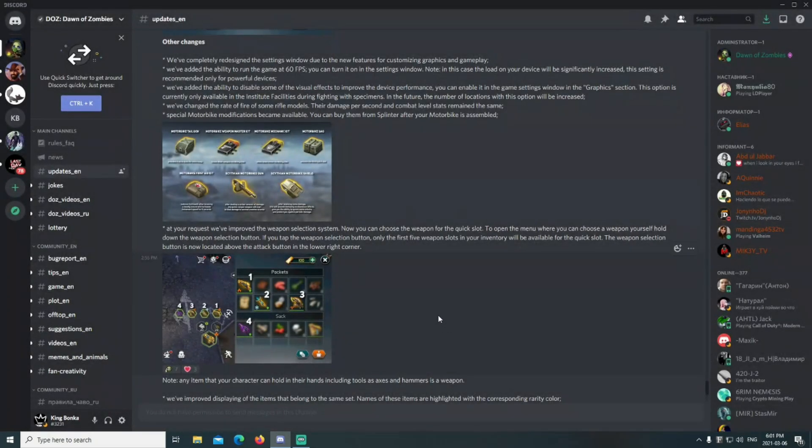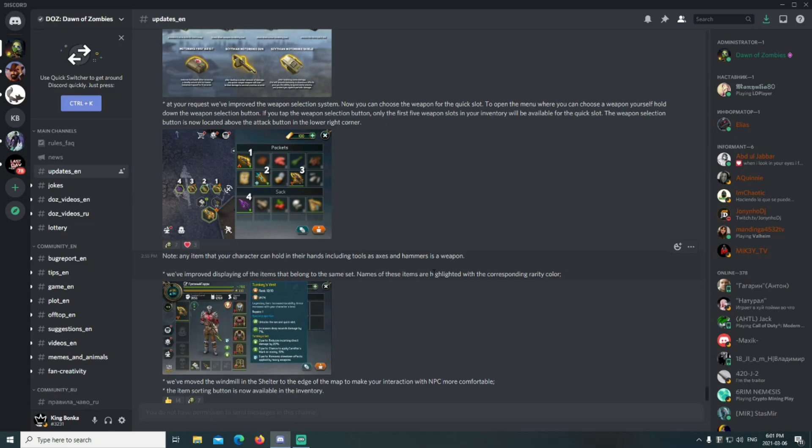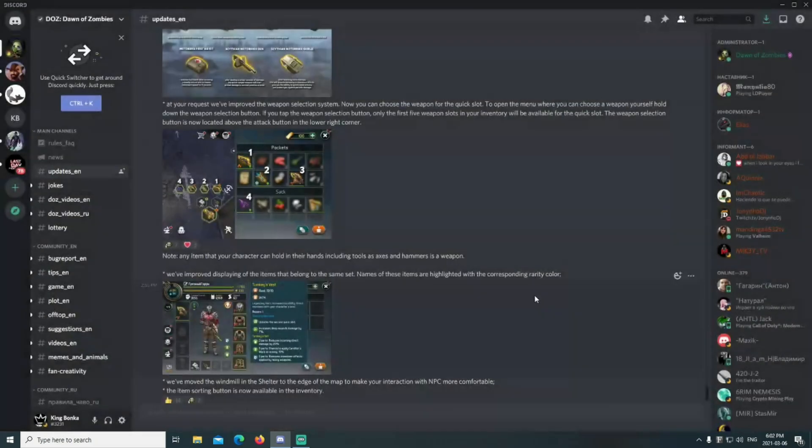I'm not even close to having my motorbike, but nice to have eventually. Also, at your request, the weapon selection system has been improved — you can now choose the weapon for the quick slot. To open the menu where you can choose a weapon yourself, hold down the weapon selection button. If you just tap it, only the first five weapon slots in your inventory will be available for the quick slot. The weapon selection button is now located above the attack button in the lower right corner.